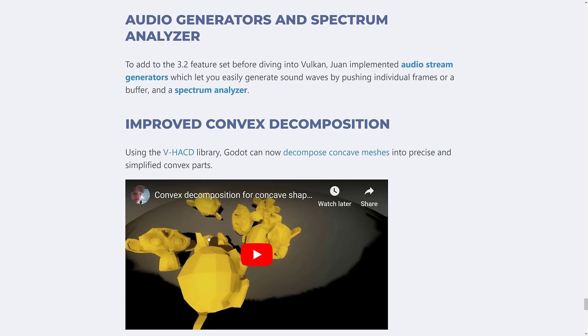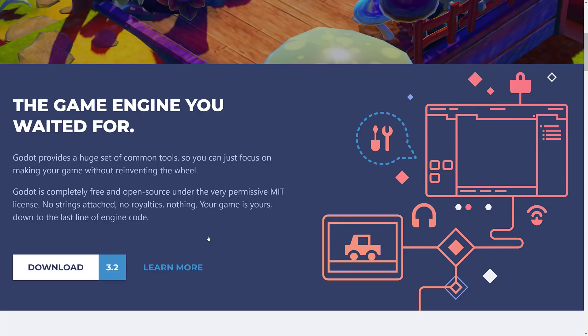Audio stream generators and spectrum analyzers were also added. Audio stream generators allow you to generate sound waves by pushing individual frames or a buffer. A spectrum analyzer allows you to create waveforms directly in Godot, with an audio stream class that lets you dump out raw data — enabling more programmatic audio going forward.